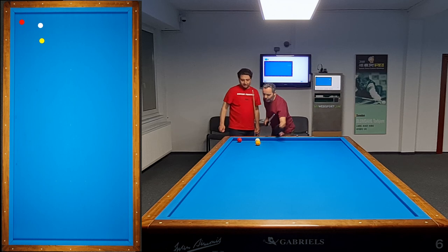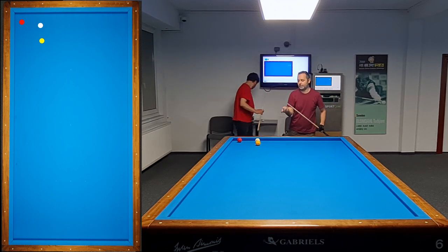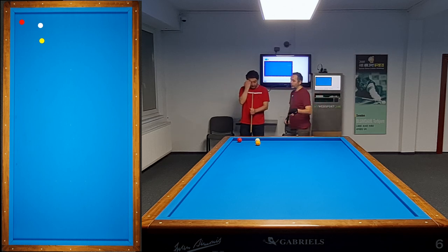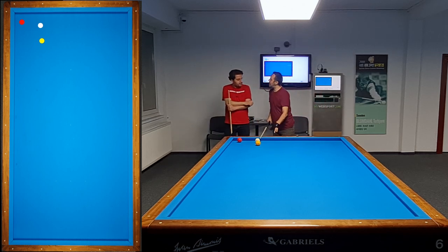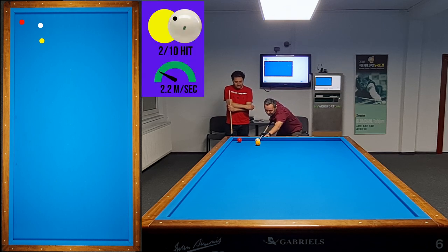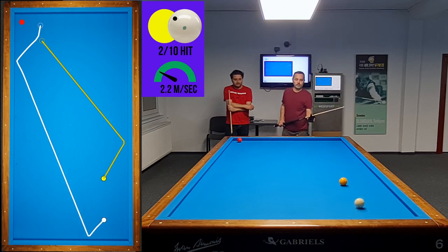In this video we train together with Mehmet Yuendam, a second Bundesliga player at Heilbronn. The first position is one of the standard long-short-long positions. Mehmet should send the second ball to the middle of the table. He tries to find a space to avoid a kiss — if he plays thicker, the kiss risk will increase.